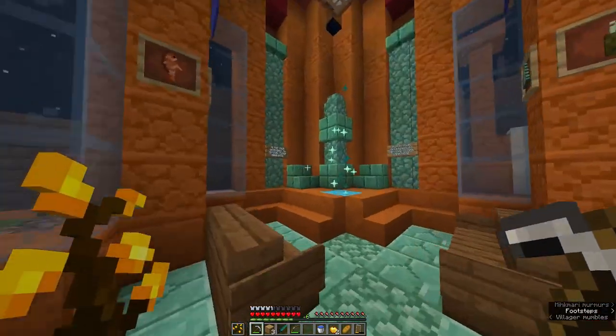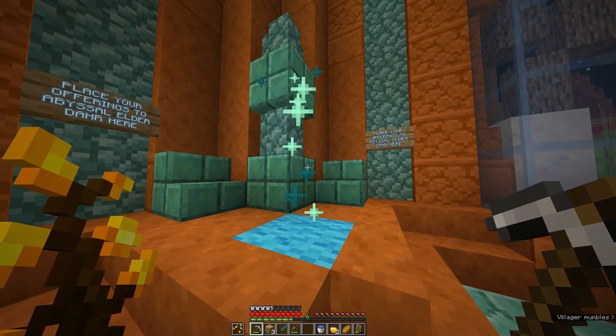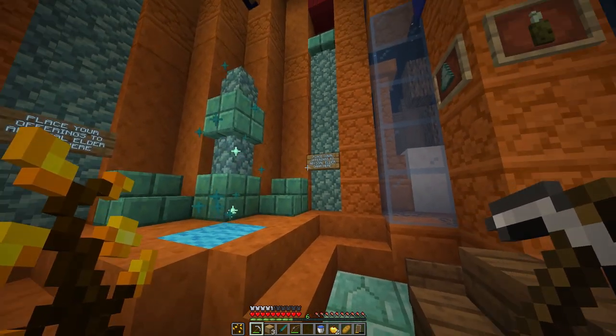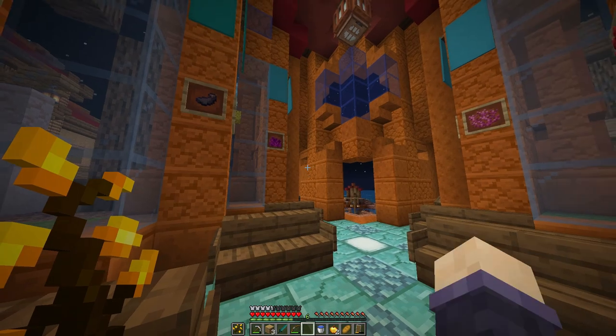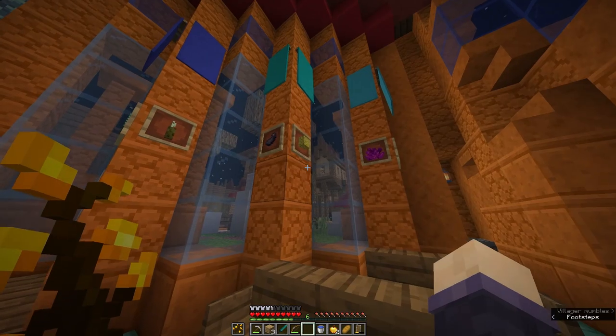There's a shrine here: 'Place your offerings to Abyssal Elder Dar here.' I think Dar is the Sea God in Dremel. These might be a little bit more tricky to get than the other items because they're sea related.